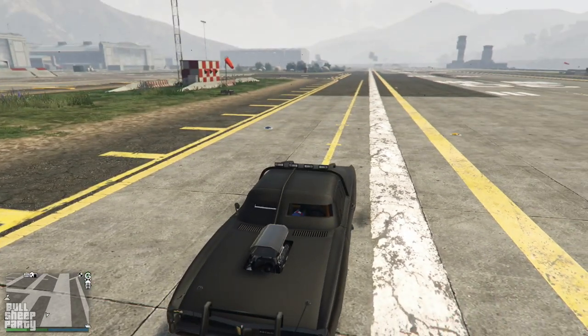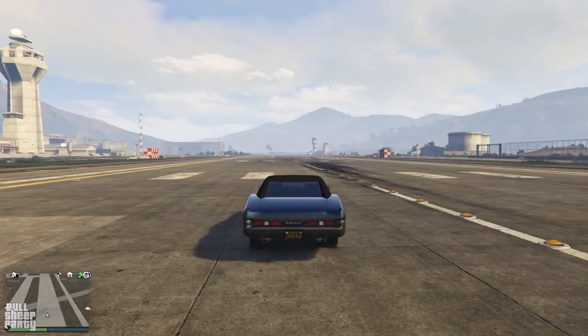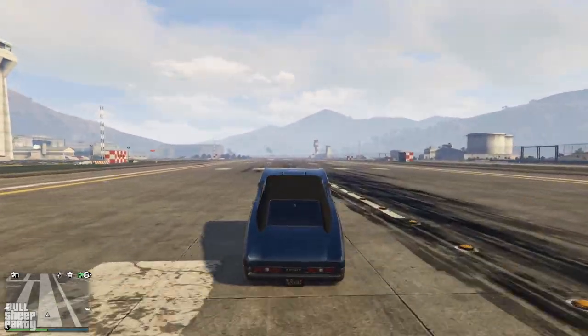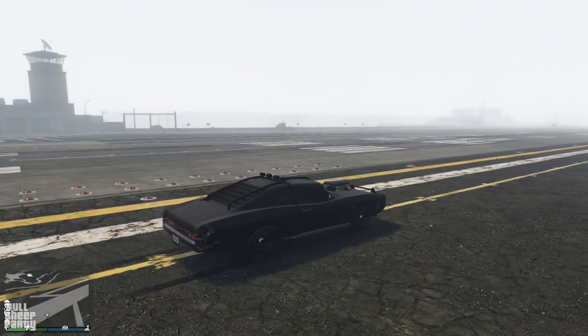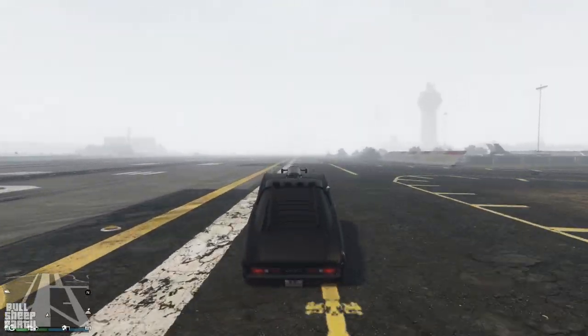Next up, we're going to see which car can do wheelies — or which car can do better wheelies, I should say. The first car is the original Dukes: easy, first time, awesome. Next up is the Dukes of Death, which gets a little trickier because the car is more powerful, but it's manageable and I was able to do it on my second attempt.